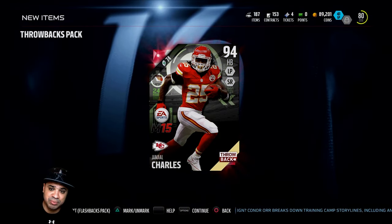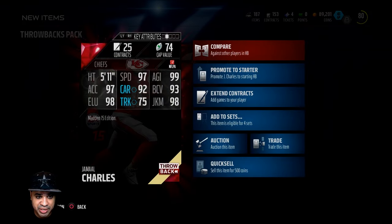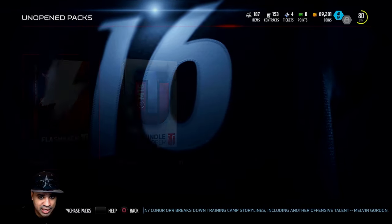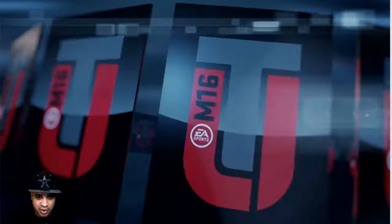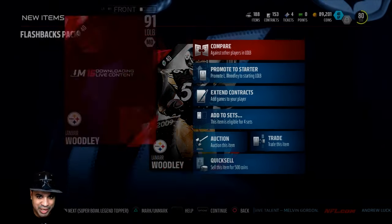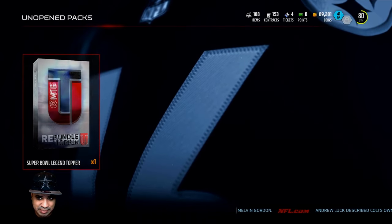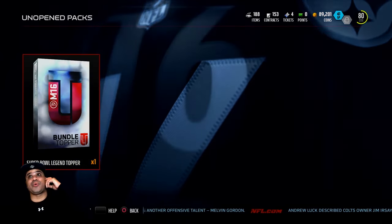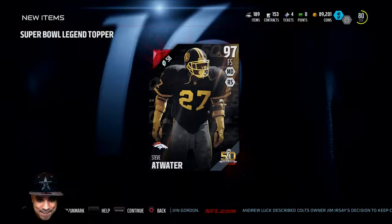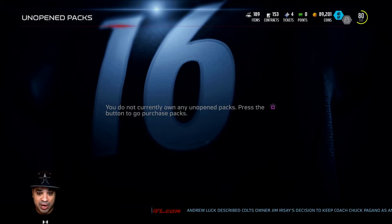From the throwback pack, we get a 94 overall Jamal Charles — nice backup for my Clinton Portis. My backfield is looking pretty good already, with 97 speed on Jamal Charles. Into the flashback pack now — we get Lamar Woodley, a left outside linebacker, a bit on the slower side but I'll take it. Would love to get Aaron Rodgers, but instead we get Steve Atwater, a really good free safety. Pretty good pack opening overall.